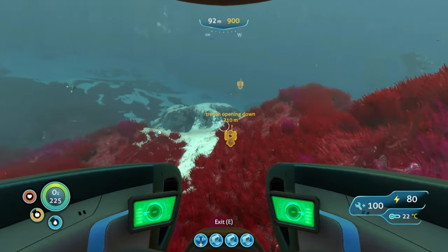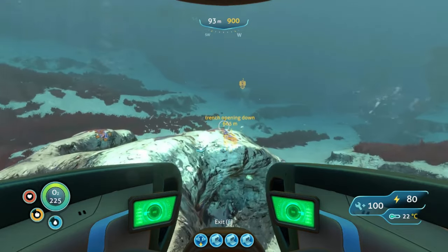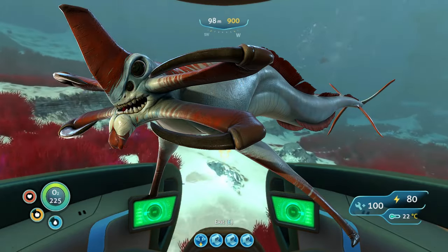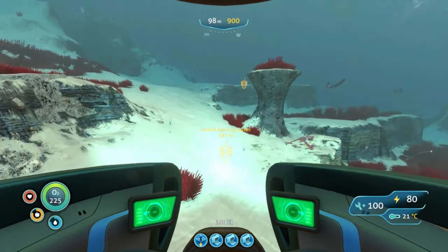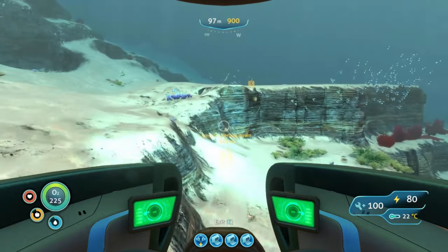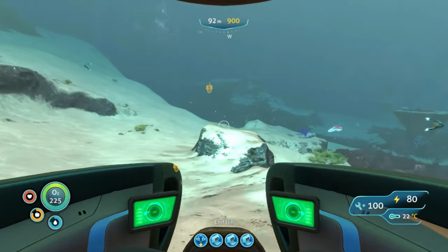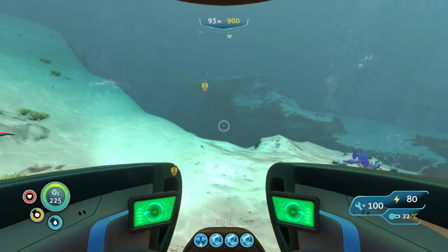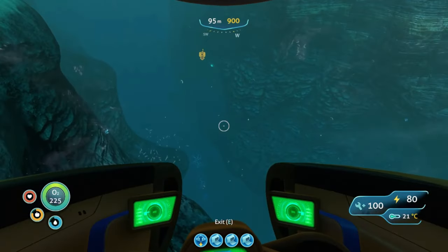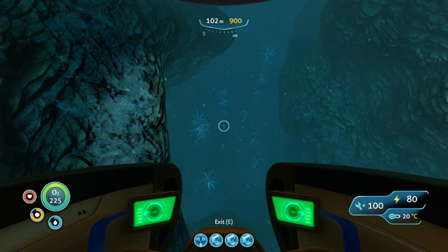Now the way we're going is relatively close to the dunes. There are a number of Reaper patrol areas in the dunes, so we're going to take this path to minimize any contact with any Reapers — we're literally skirting around the outside of it. We're going to come to this trench and if you look down, that's the Blood Kelp. So this is the Blood Kelp Trench.